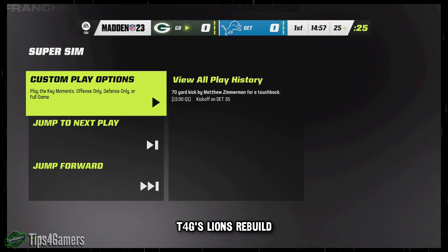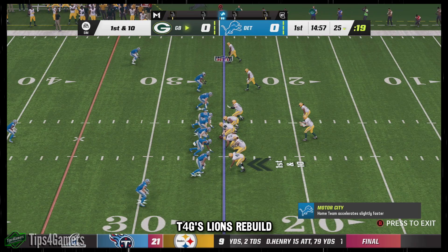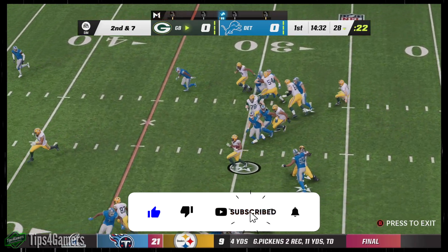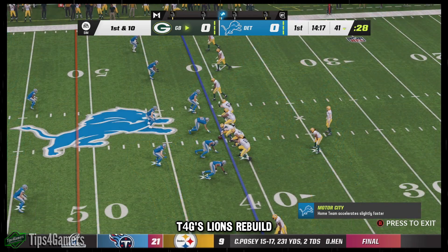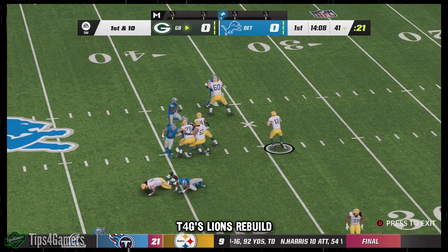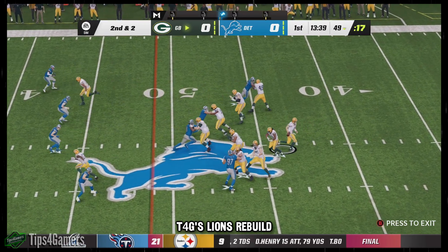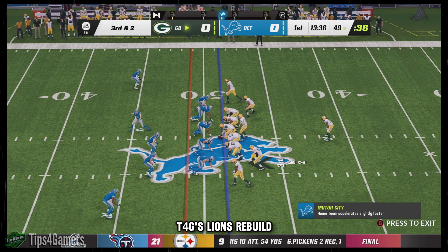Let's talk about throw on the run: scrambler had four, improviser had four, strong arm zero, field general zero. So you're still going to be competitive on throw on the run. Speed: scrambler is the only one who got a speed upgrade — one out of 10, not great. Agility: improviser got two, scrambler got one, everyone else got zero. Acceleration: scrambler got one, everyone else got zero. That's why you choose a guy who's already fast out of the gate. Carrying: scrambler got seven, everyone else got zero. Ball carry vision: two for scrambler, zero for everyone else. Play action: strong arm got two, everyone else got zero. So you name it — just doing it the way we're telling you, scrambler 20 to 30% of the time and strong arm the rest, you're going to end up with a better quarterback on average than anyone else.